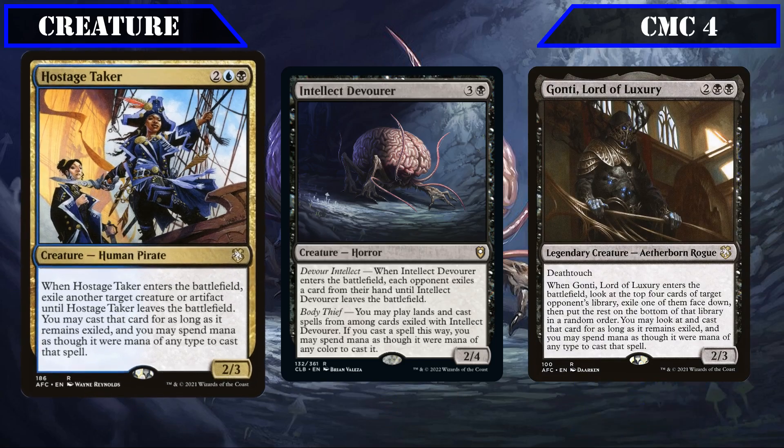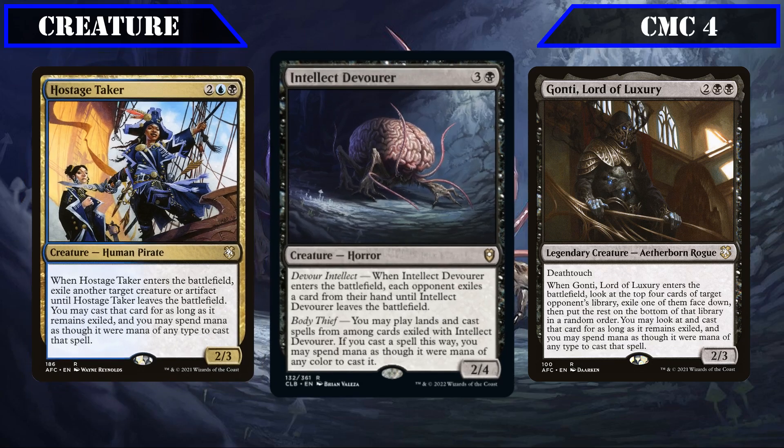Hostage Taker is a 2-3 that, when it ETBs, exiles target creature or artifact until it leaves the field and lets us cast that card for mana of any color, making it both a removal spell and a theft effect, reducing our opponent's board states and increasing our own. Intellect Devourer is a 2-4 that, when it ETBs, has each opponent exile a card from their hand until it leaves play and lets us play those cards with mana of any color, effectively giving us three extra cards to play with.